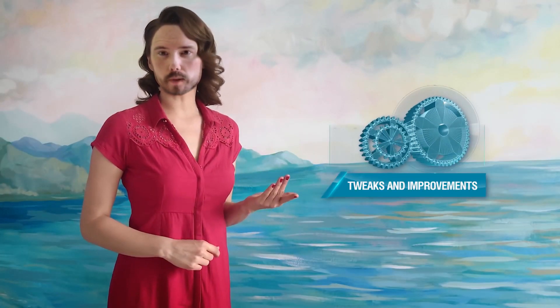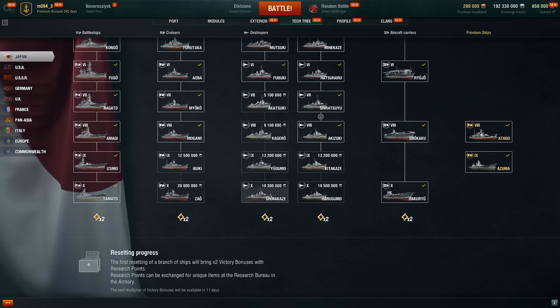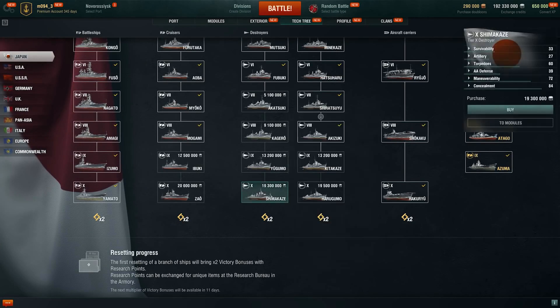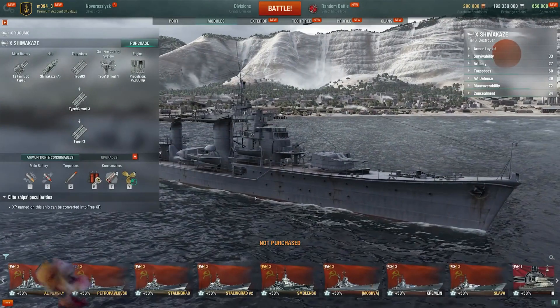Also relating to consumables, in response to your numerous requests, we've made it possible to view the available upgrades and consumables of ships that you haven't purchased yet. You can now also directly research and purchase a ship from within the Tech Tree. Click a ship icon once to open its specifications with the Research and Purchase buttons. Click it twice to see its modules.